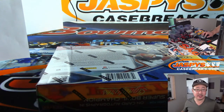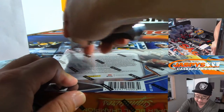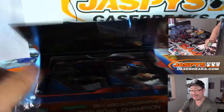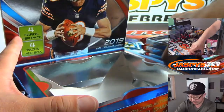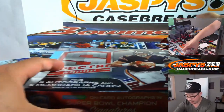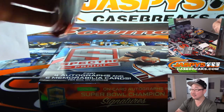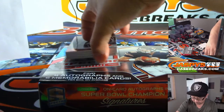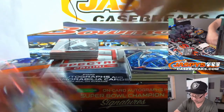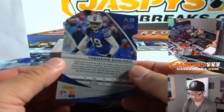Last box, folks. Pick Your Team 1, Pick Your Team 2 has two teams left — Broncos and Packers. We're Broncos and Packers away from doing another break pretty much right away. Get into it on JaspysCaseBreaks.com — link is in the chat. Alright, Tremaine Edmonds die cut is for the Bills, of course — Greg Munson, 7 out of 50. Buffalo!